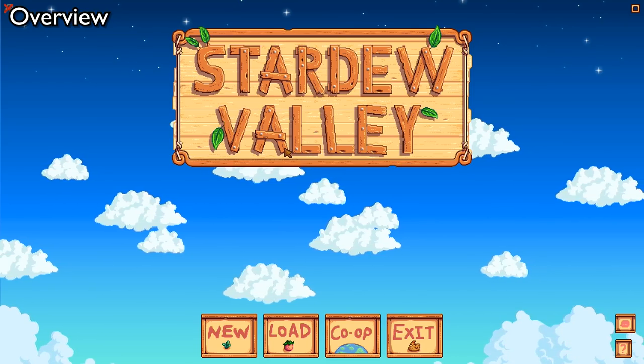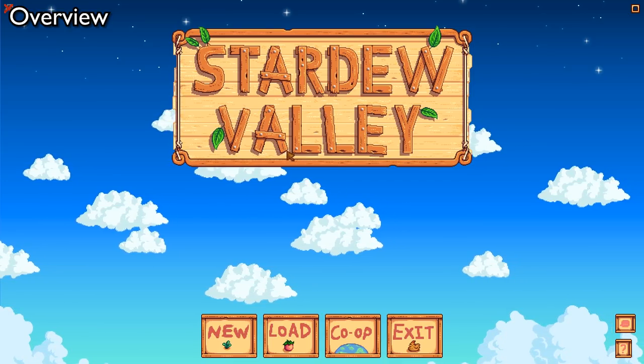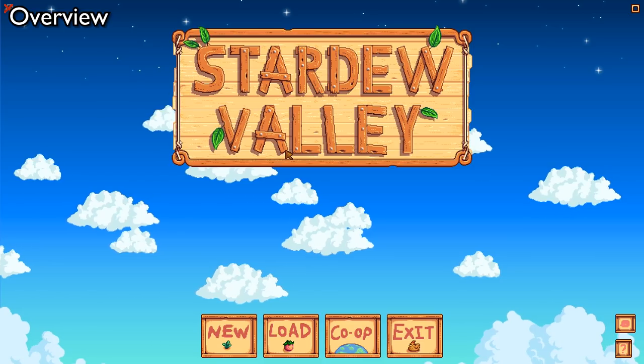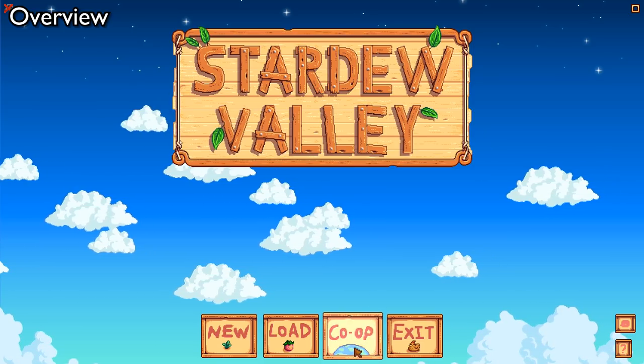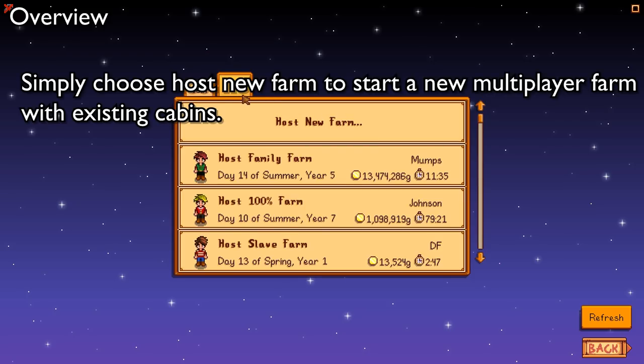The way multiplayer works is you can start a new farm purely multiplayer, or you can add up to three players to any existing farm. If you just want to start a new farm, simply go to co-op. Then depending on how you're doing it, you can use invite codes to invite each other. The LAN game is obviously local area network, or you can host a game.